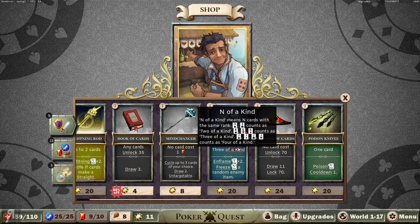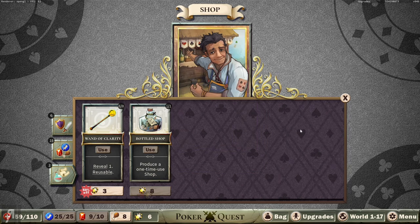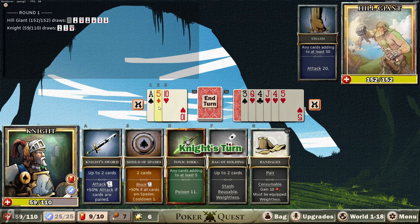There's the boss by the way. Let's go through to the shop because I have 11 chips so I might be able to purchase something fun. I like poison knives actually - I can't buy that unfortunately. What about this consumable? Gain 10 HP - you know what, let's buy one of these because you never know when you're going to need some HP. This is a hill giant. If it's like Skyrim I'm done for, but otherwise I think I should be okay because it needs any cards adding to at least 50 - that's highly unlikely to happen right now.